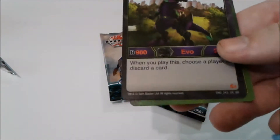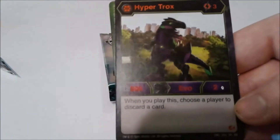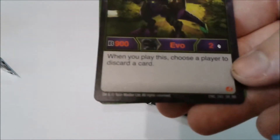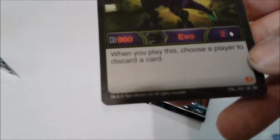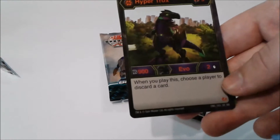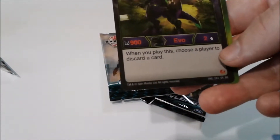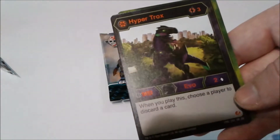Now we got Darkest Hyper Trox — that's a super rare! For three energy, you get 900 B power and two damage. That's pretty good. And when you play this, choose a player to discard a card. That is nice — if your opponent is not using Darkest and you don't have any sacrifice cards you want to use, you can do it either way. This is a very nice card for only three energy. Awesome.